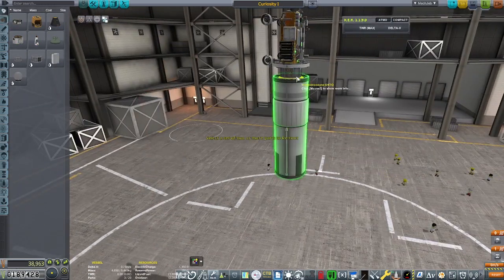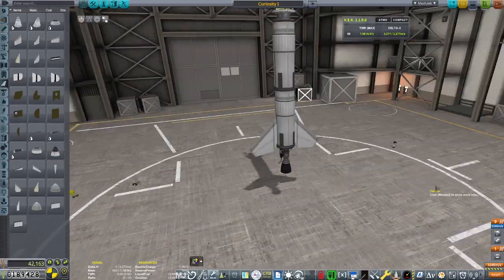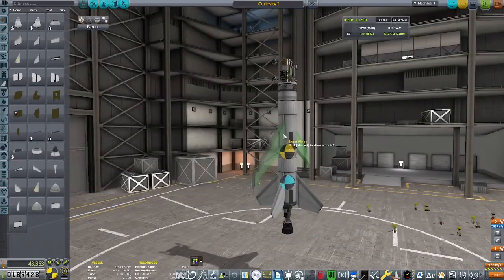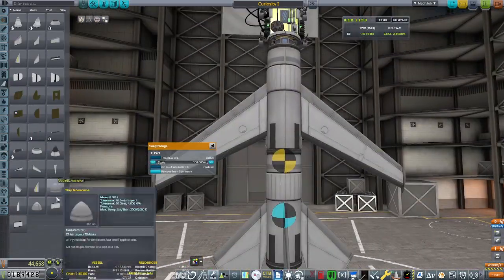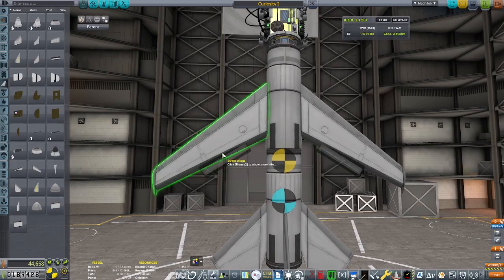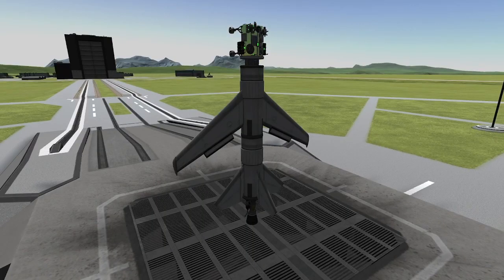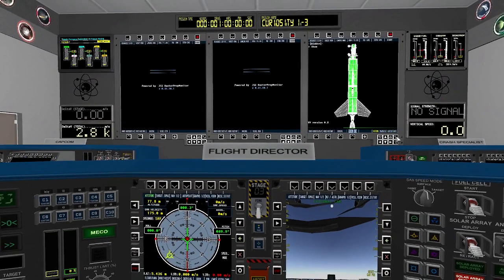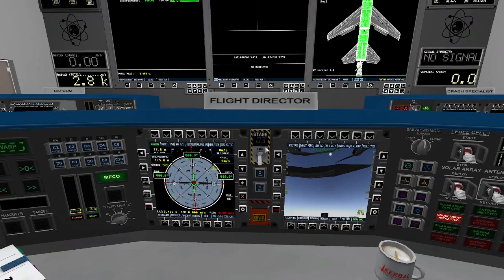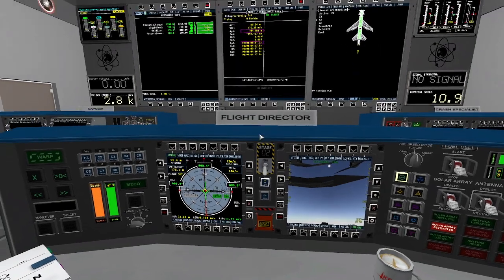I really shouldn't have reverted. I thought about it as soon as I hit revert — I should have just taken the loss, parachuted the rover, collected whatever funds I could, and just gone. As a consolation, I will be making more mistakes and spending more money on this mission. By the time we're done, it's basically going to be like we broke even, or we might've actually gone into a deficit — but at least it was done.